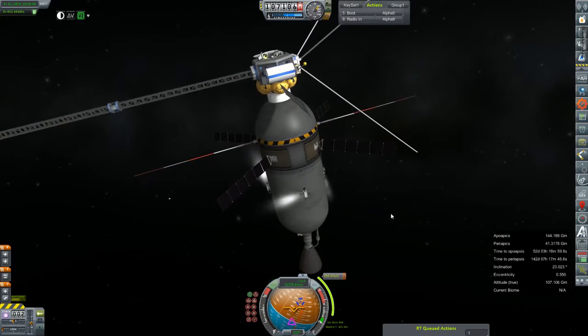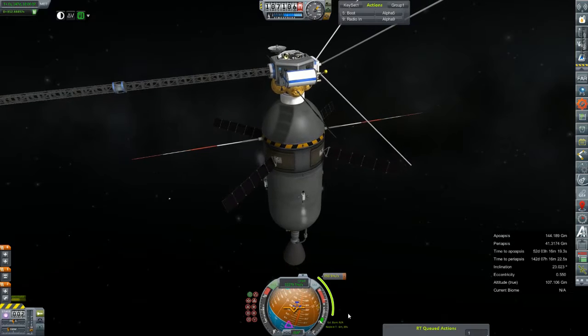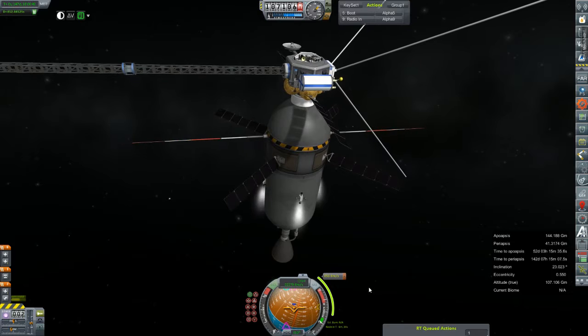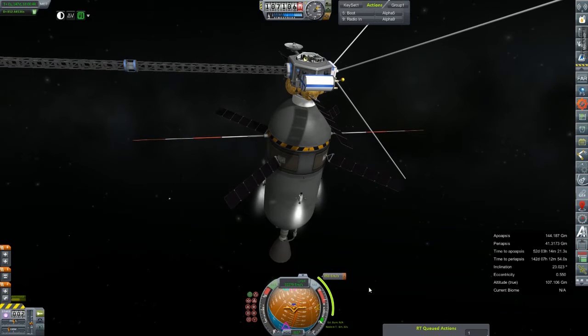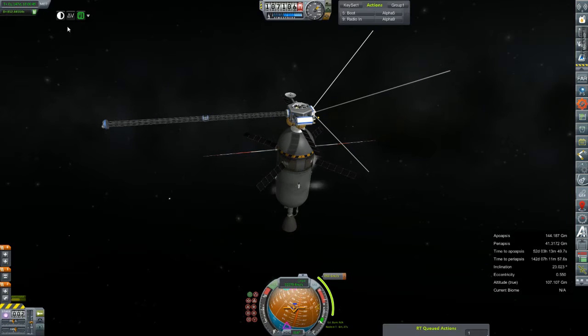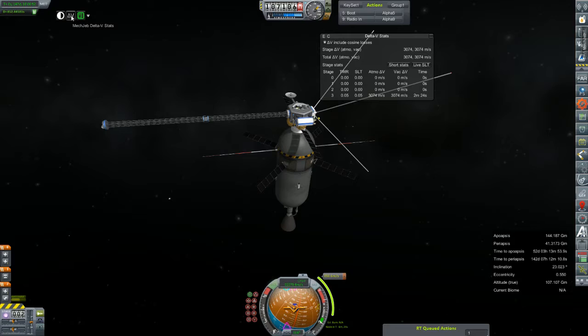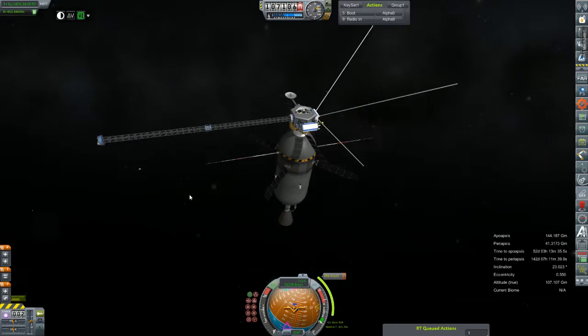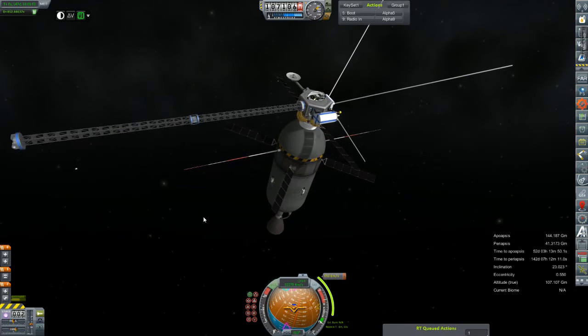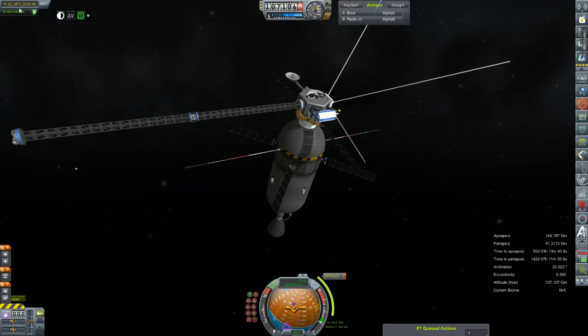I'm not sure exactly how long the burn is going to take because it won't tell us the estimated burn time — because I had the tanks locked when I plotted the node. Alright, we are pointing at the node. What's our thrust-to-weight ratio here? 0.05, because we're in orbit of the Sun — not entirely the statistic I was looking for. I'm sure it's not going to take 12 minutes to do this burn, so we're just going to fast forward a bit in time.